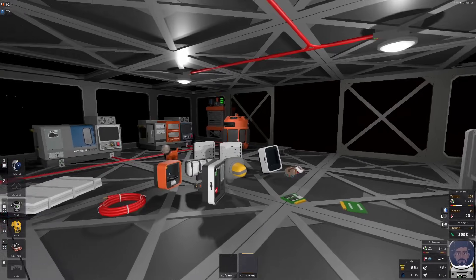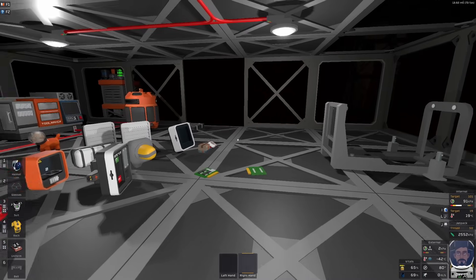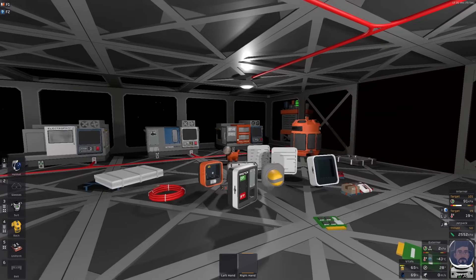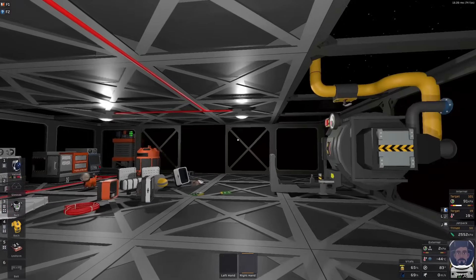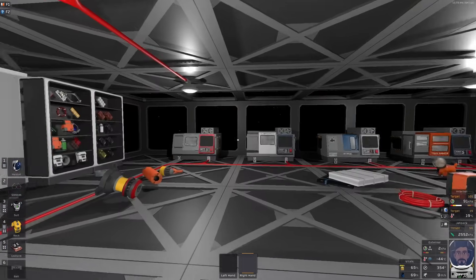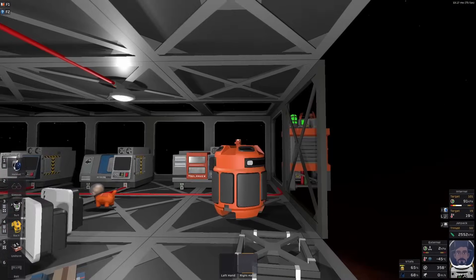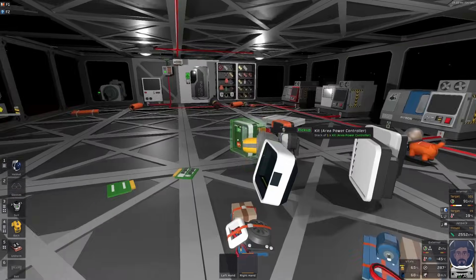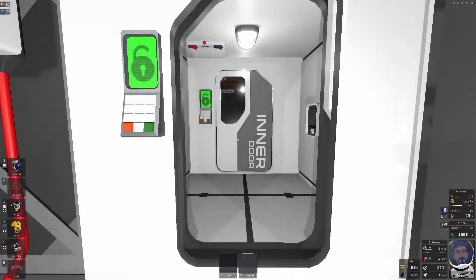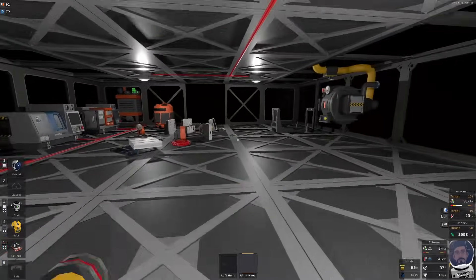Hello and welcome to Stationeers 101. Today we're going to be building an airlock. One of the first things you need to be able to do is build an airlock, because at some point you're going to want to separate the hostile outside environment of your base from the nice cozy inside environment. This room here is currently exposed to the outside through a big hole in the wall, so we're going to create an airlock here similar to this one, which keeps that atmosphere safe from this one.